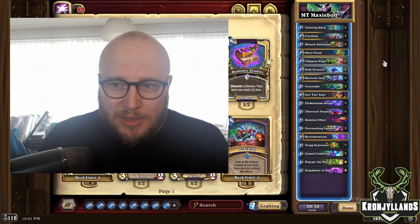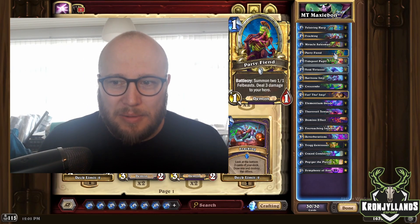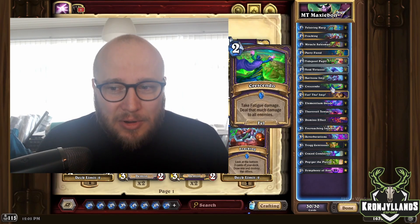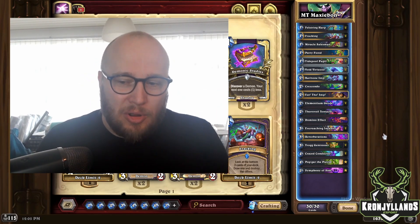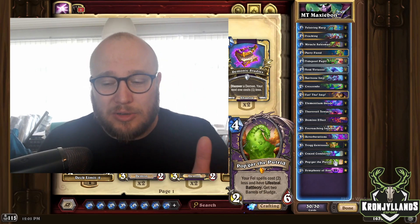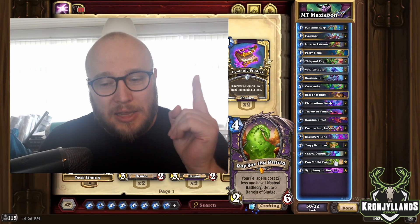The Mulligan guide for this one is generally that you want to search for Miracle Salesman, Party Fiend, you want to get a Baritone Imp, Crescendo is also good to keep, and then finally, maybe surprisingly — and I know from the Mulligan stats that not many are doing it — one of the highest Mulligan kept win rate cards, so you have a higher chance of winning if you keep it, is Popgar.